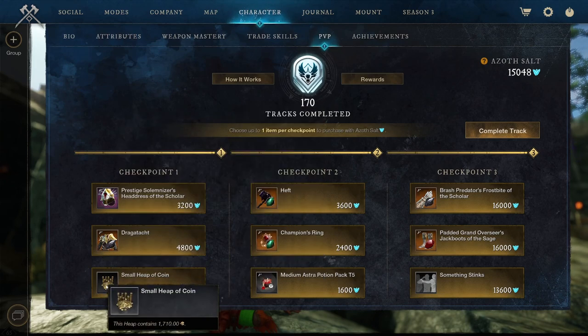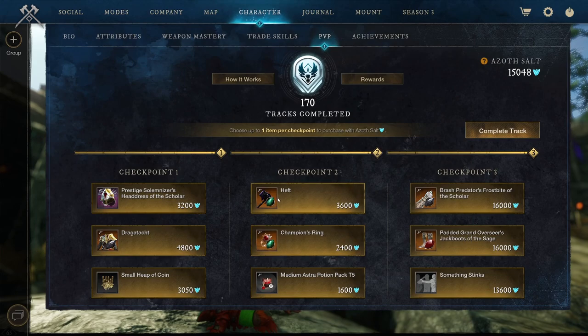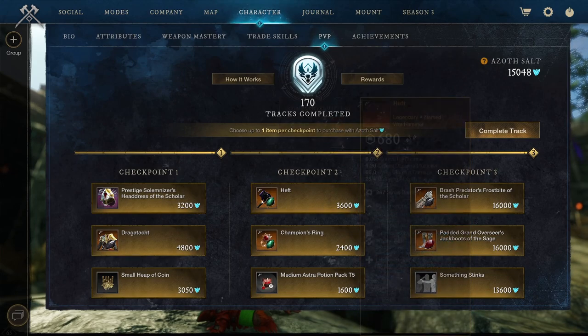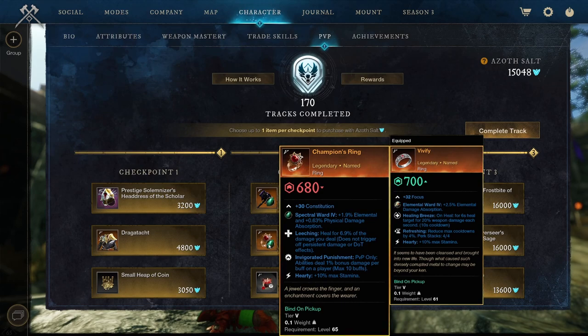We got a small heap of coins, 1,710. We got The Heft, another Warhammer returning — they're basically in the track more than once, and they got an upgrade, as well as the Dragata of course. Perks are Cruel, Vicious, Fractured, Rent, and Life Stealing — so pretty good. We got the Champion's Ring: Leeching, Invigorating, Punishment, and Hardy.